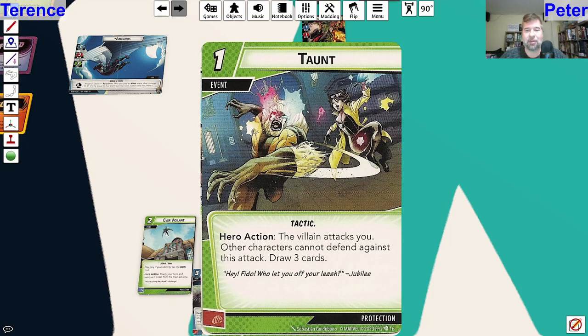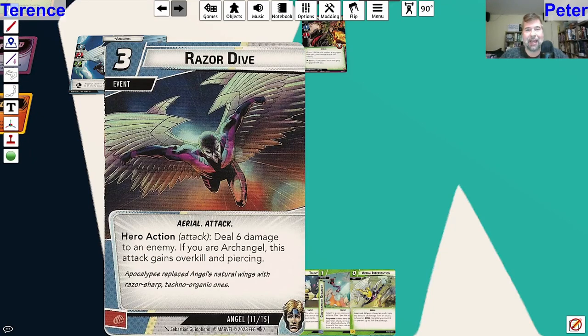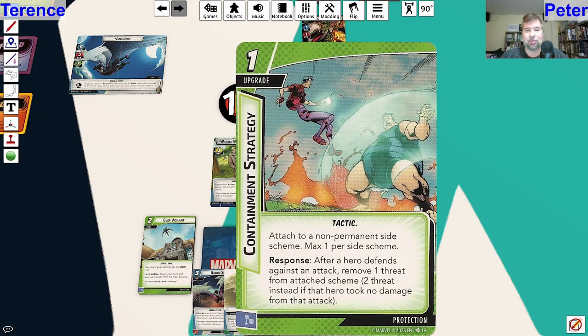Taunt - the villain attacks you, other characters cannot defend against this attack, but then you get to draw three cards. It's kind of nice. That might help me get out both Psylocke and Razor Dive. That seems real good.